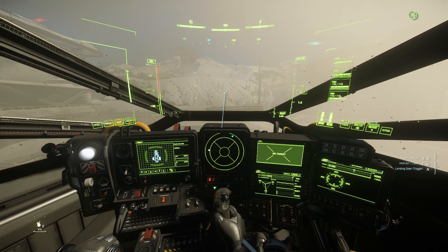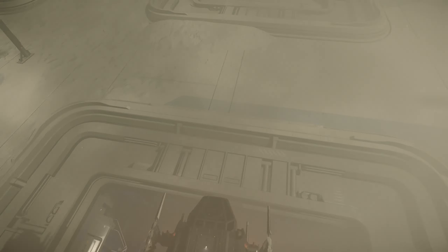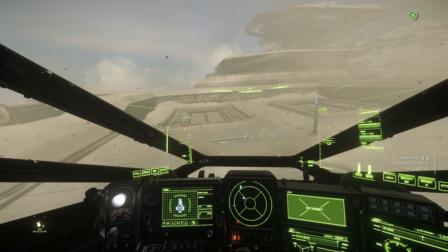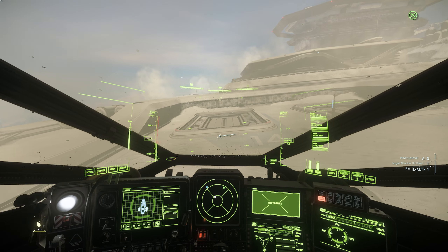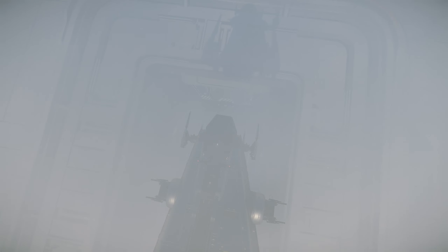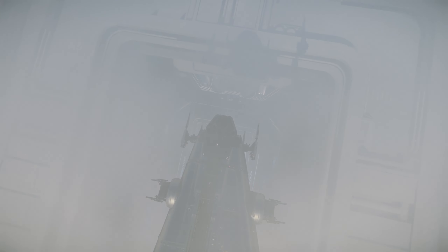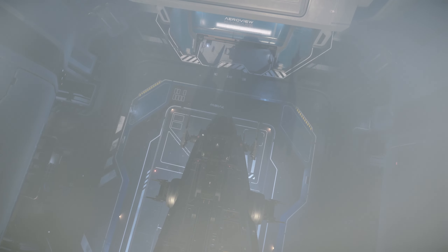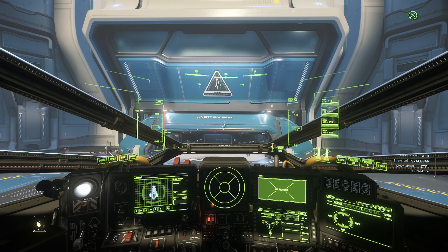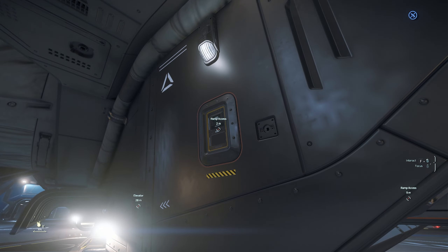Okay, I regained control — it was a button I wasn't supposed to press. I have to move this way — the spaceport traffic control is like 'what is this guy doing, who gave him this ship?' Much better. Let's go down — I don't even have my landing gear. Oh my god, I thought I was gonna crash. Okay, landed — let's close this ramp.